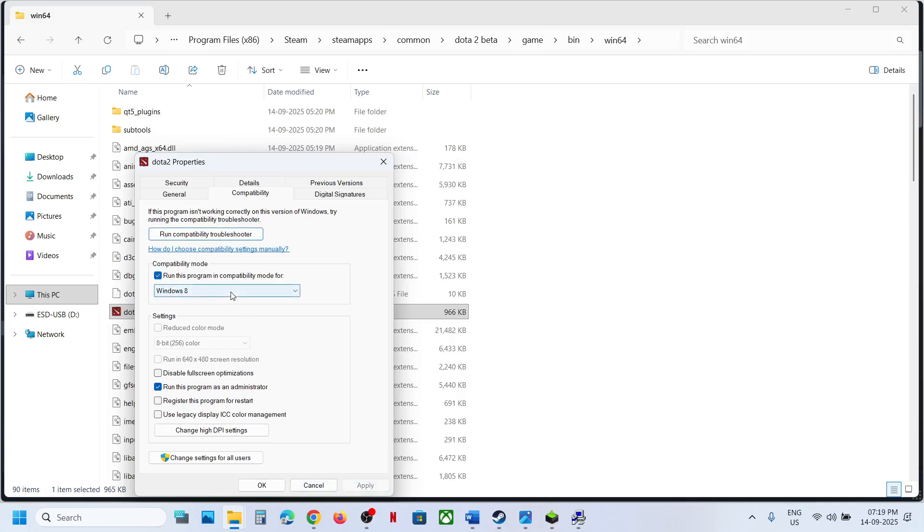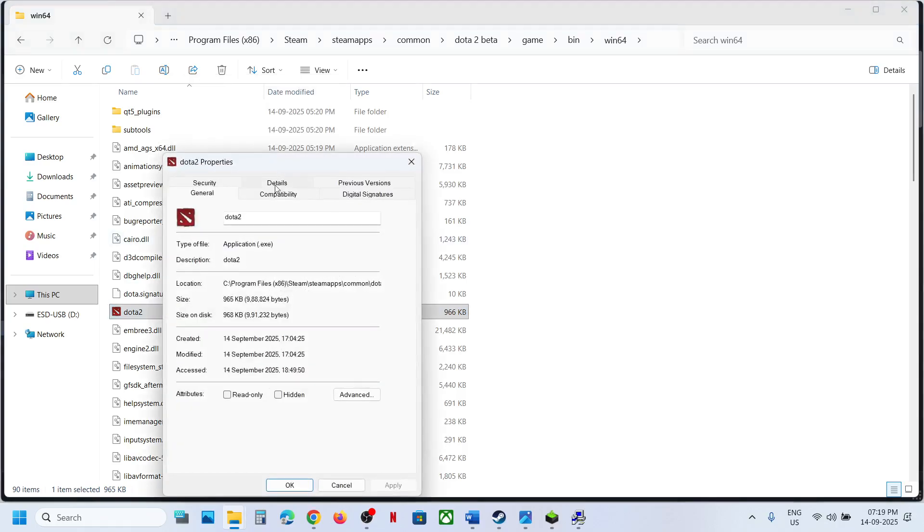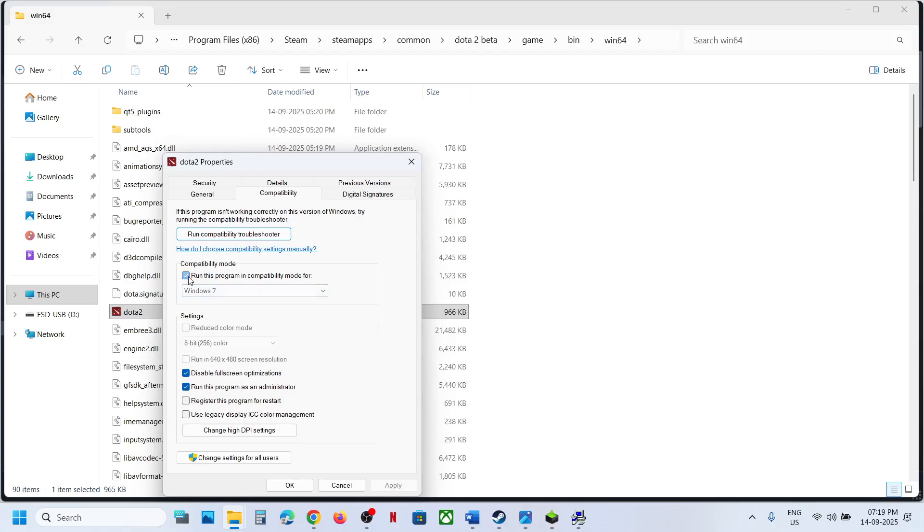If still not working, try compatibility mode: select Windows 8 and hit Apply, click OK. If that doesn't work, try Windows 7. You can also disable full-screen optimization — hit Apply, click OK, launch the game, and check.